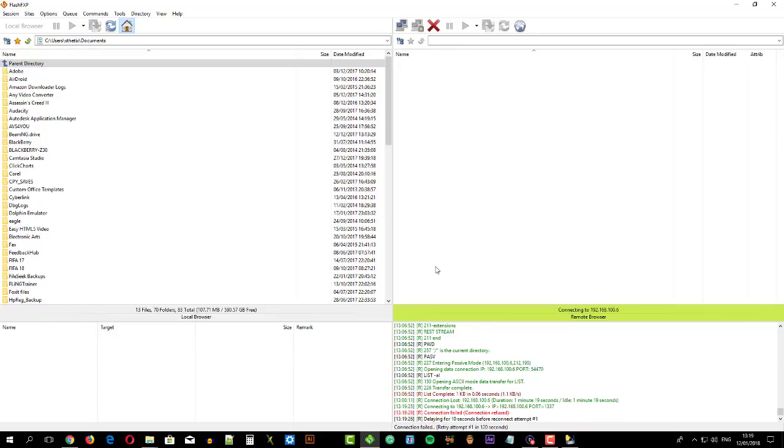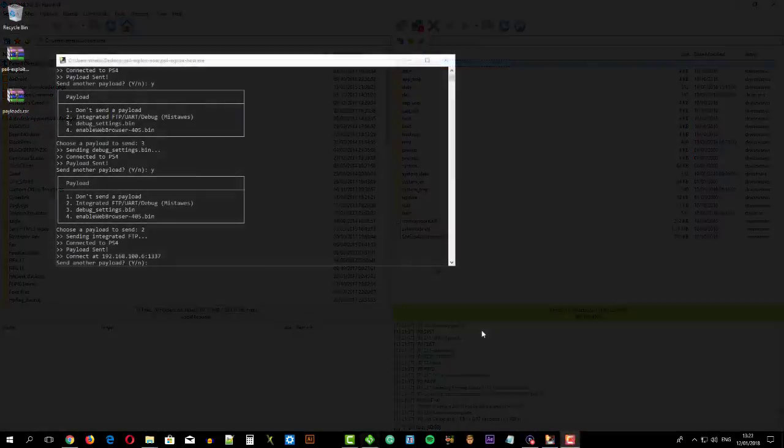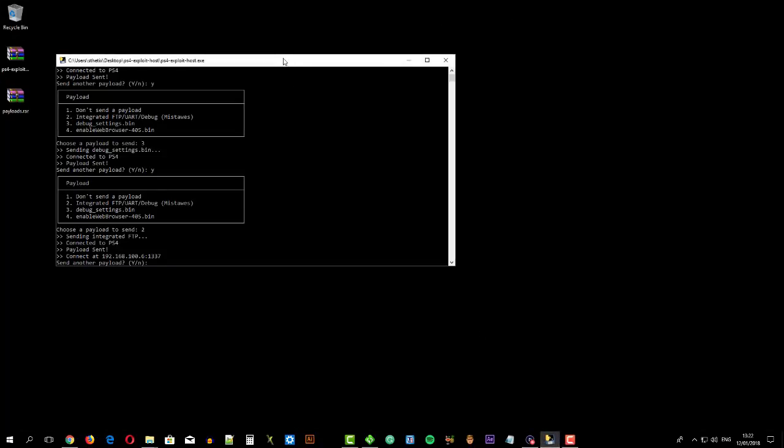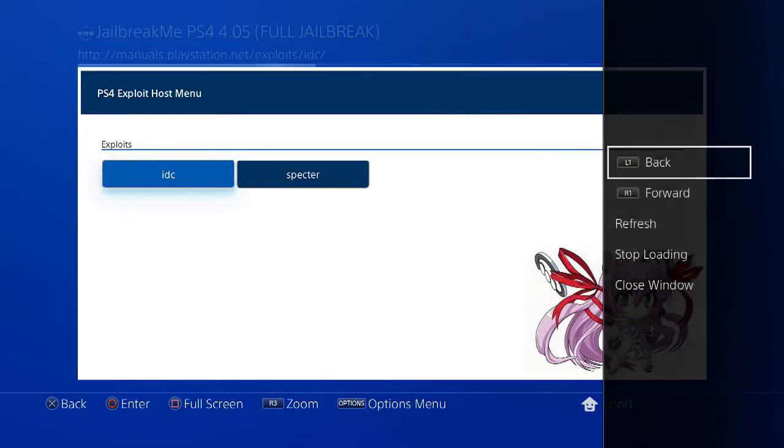It took several retries before you can successfully connect to the console. Now you can see the internal hard drive file and folder structure. I don't want to mess with this, so I just leave it as is. Now choose End to end the payload injecting process. Press the option button on the controller, then choose Close Window.